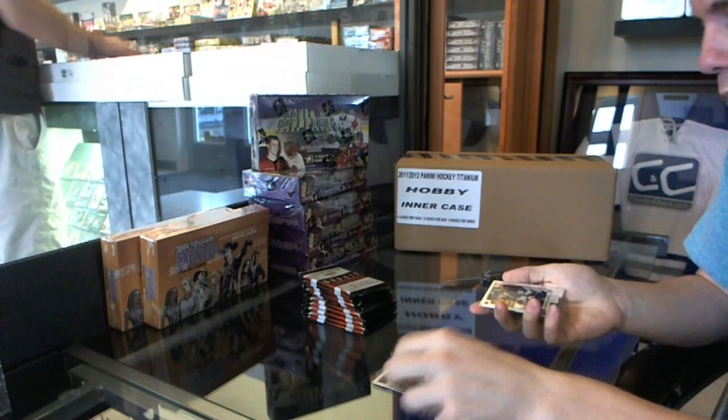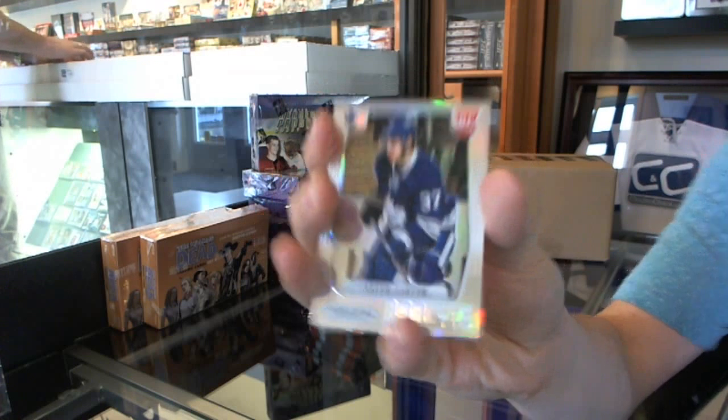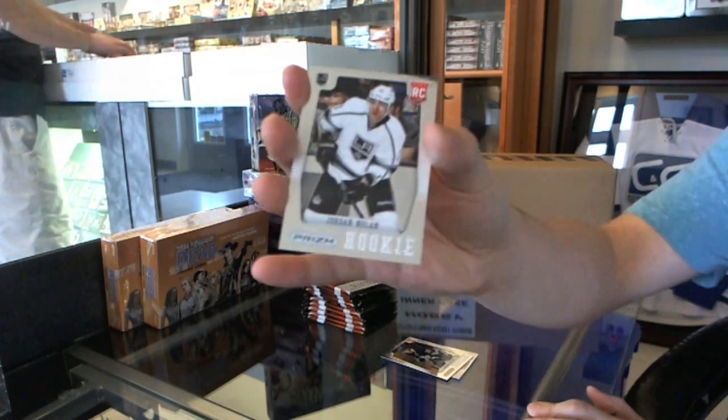All right, we start with a Prism rookie, Rainbow Carter Ashton. Carter Ashton and a rookie Jordan Nolan.